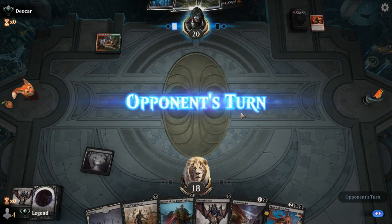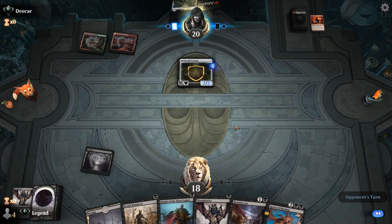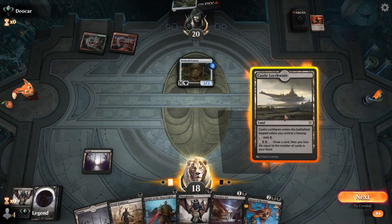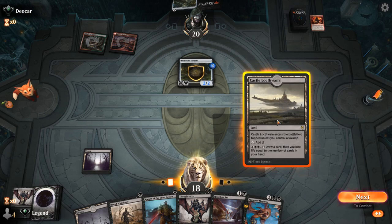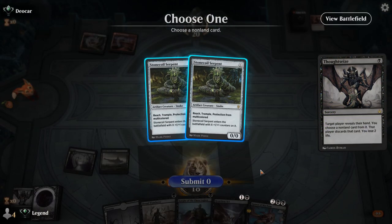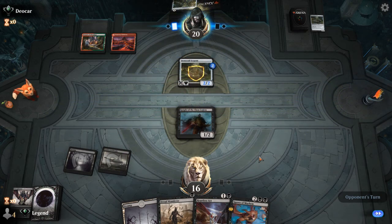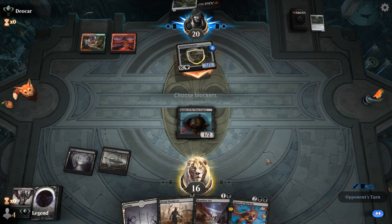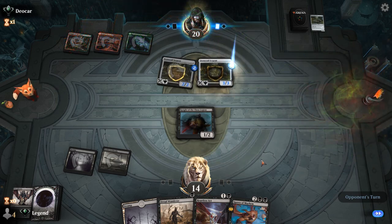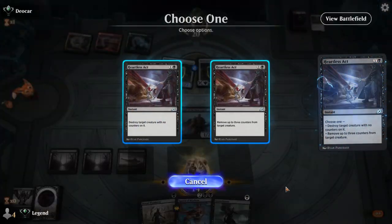Opponent has double Stonecoil, so the safest play is to Thoughtseize the second Stonecoil in case they topdecked another Trickery. We play Knight and can pump to get past the Stonecoil. Opponent runs out another Stonecoil. We remove counters with Heartless Act to essentially kill it, then attack and play Gutterbones. Our opponent is very far from ever comboing off with just Stonecoils to work with.